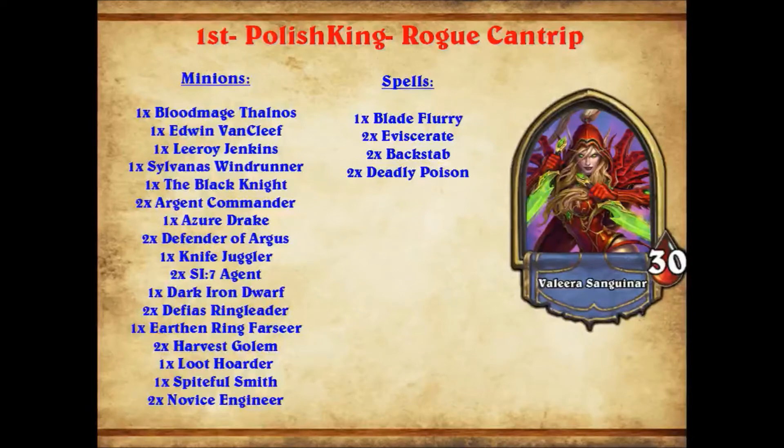Blade Flurry is something which comes up every so often. We have a Spiteful Smith — a big 5-drop, difficult to deal with. We have a Knife Juggler which can deal with some of the small stuff. Just a lot of very interesting tech. Even double Defias Ringleader and an Earthen Ring Farseer — texts we don't normally see. Defias Ringleader triggers off Knife Juggler, giving some early board presence. Earthen Ring Farseer helps against mage decks, druid decks with burn, and aggro decks in general. Very interesting variation on the Rogue.